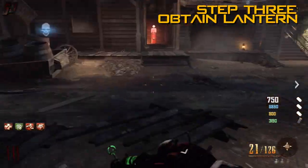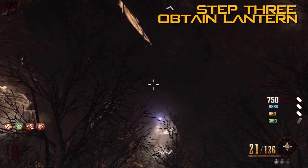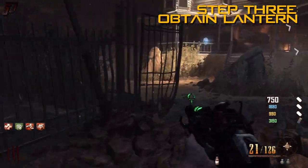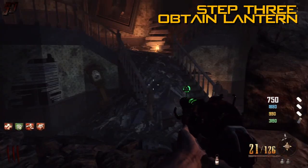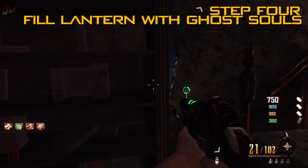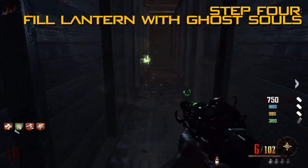Once you do that, you will get a floating lantern hovering above the main part of the map. Locate it, and what we found is if you cook some grenades and time it exactly right without killing yourself, you should be able to knock this thing down — we actually get it with two grenades at once. Then you need to fill that lantern with ghost souls — about eight or nine. Kill them in close proximity to the lantern and it will fill with their souls. You'll hear a pinging sound each time, and Richtofen will let you know when you have enough.